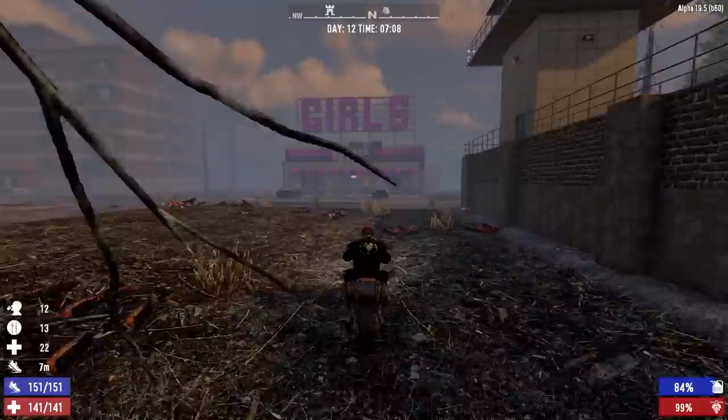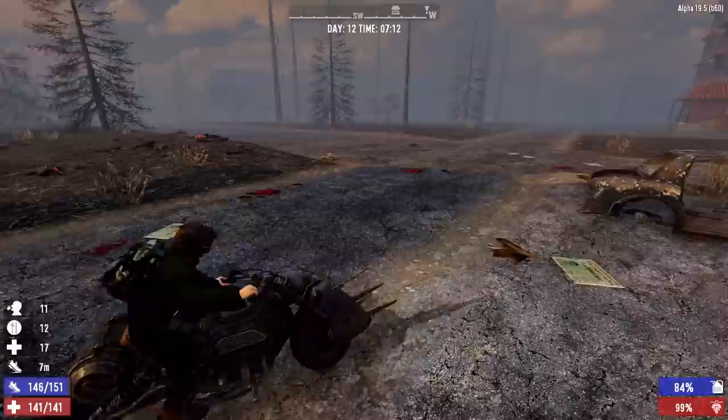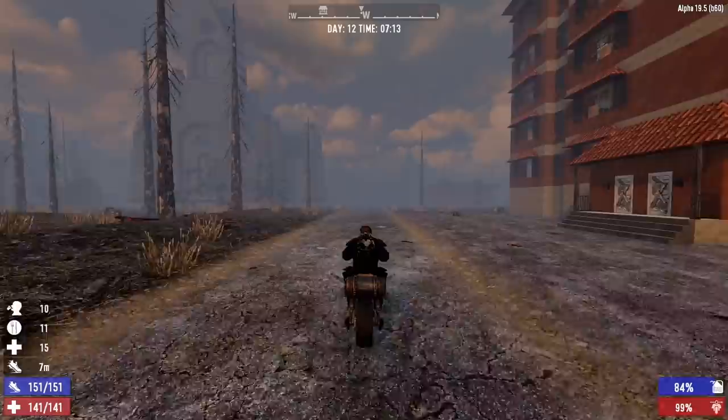Let's check our vending machine over at the Girls Club first. Maybe we'll get lucky and there'll be some Sugar Butt candy in here — we can get a better deal on everything we're gonna sell. Nothing too bad. Alright, let's go see Wrecked. We'll check his vending machine first before our dealings with him.